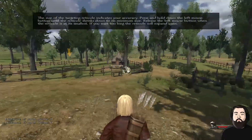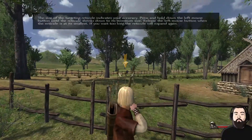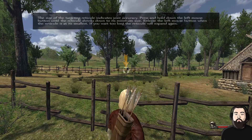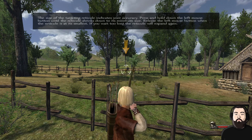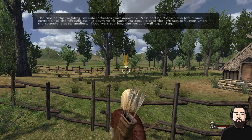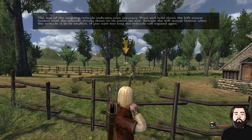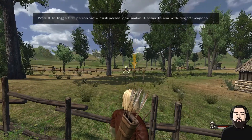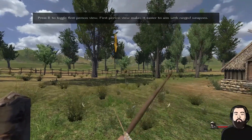Okay, I was shooting the wrong thing. Shoot the melon. I think I hit it — nope. The tip says release the left mouse button when the reticle is at its smallest, then it expands again. If I just click once it's fine, but if I click and hold I'm not getting a very good shot. First person is a little easier.